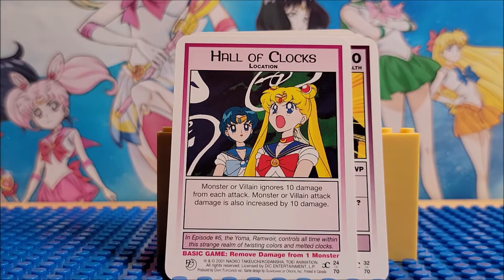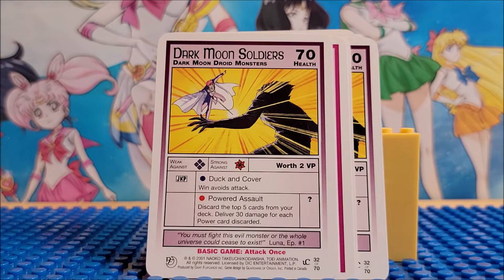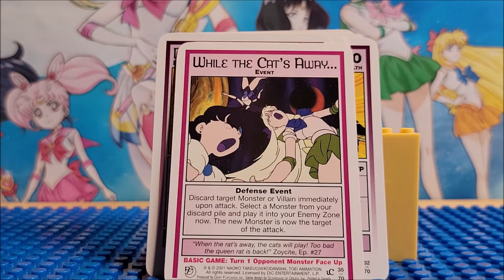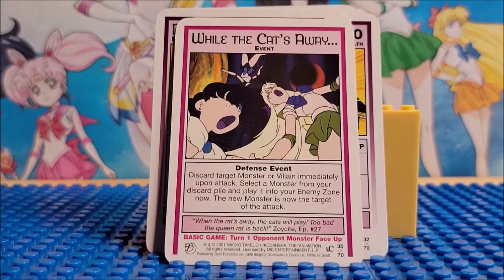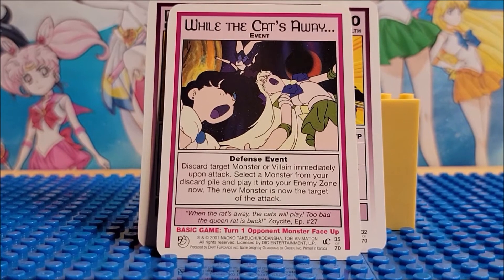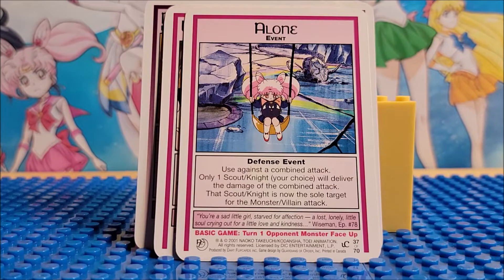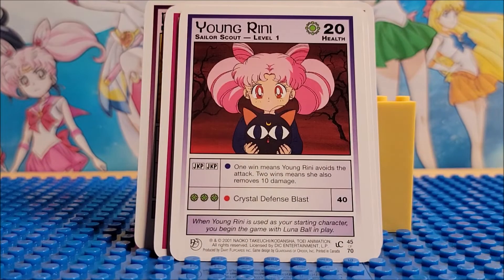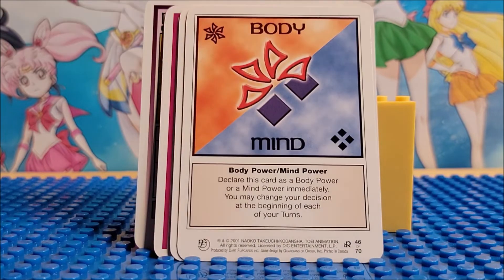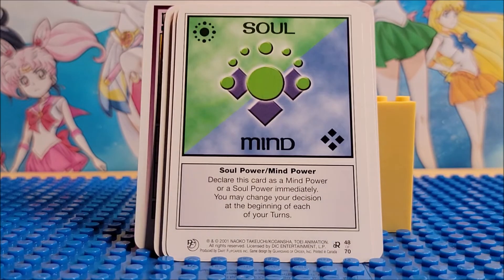Card 24 again. Card 33, Princess Diamond. Card 32 again. Card 35. Let's turn this so you can see the full deal. Card 37, Alone. Card 45. Card 46, Body and Mind. Card 47, Body and Soul.